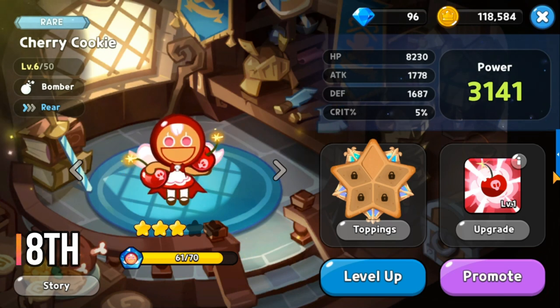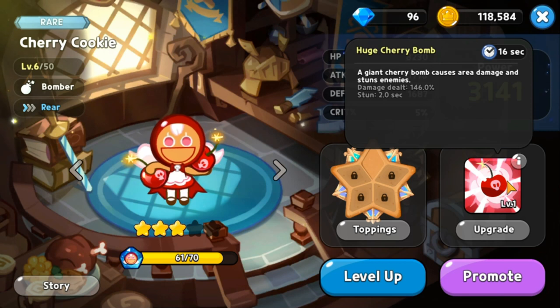At rank 8 for the rear cookies we have Cherry Cookie, a rare bomber. Her skill Huge Cherry Bomb has a 16 second cooldown, deals area damage, and stuns enemies for two seconds. The stun is valuable — she is second only to Tiger Lily Cookie in terms of stun, and they are the only two cookies with stun so far in this game.